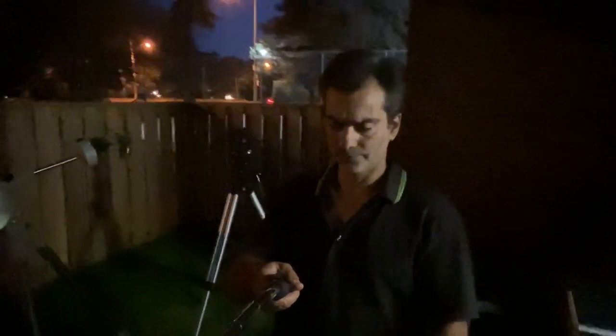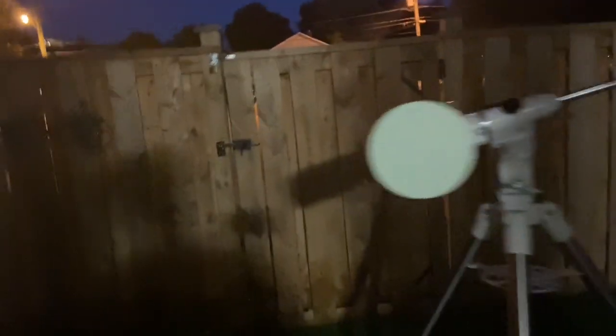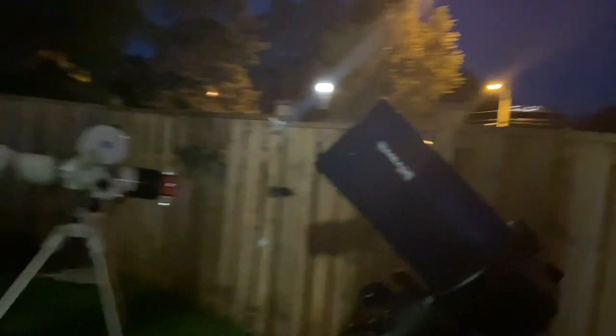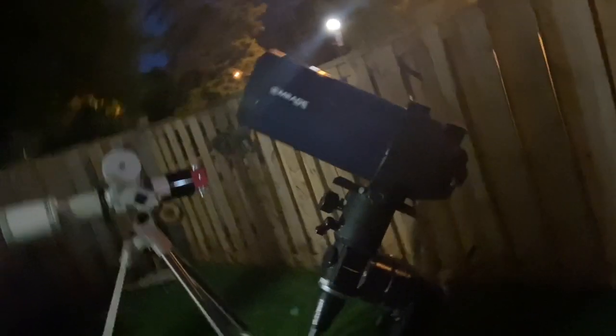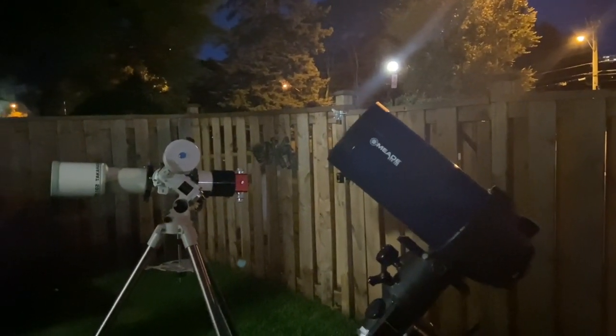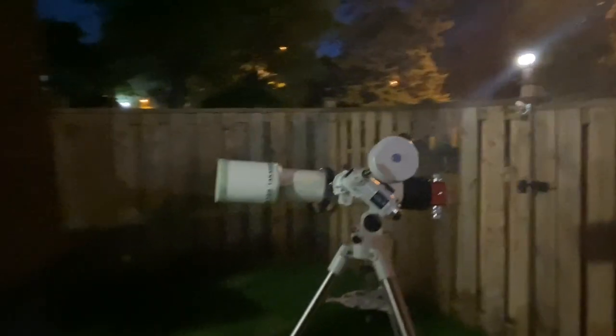Today we are going to try the Takahashi 102 TSA triplet against the ETX 5-inch. So again, a 5-inch compound or Maksutov should equal a 4-inch refractor. Now can a 5-inch F15 Maksutov beat the Takahashi 4-inch? The Mak is a full inch more, but it's a compound.